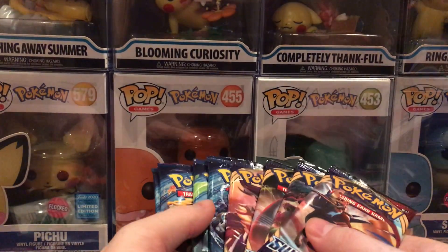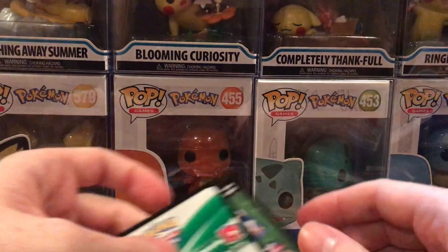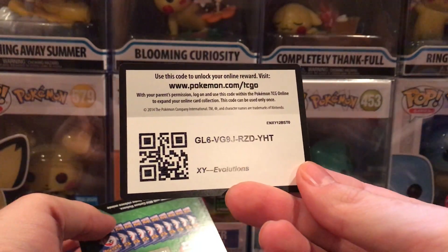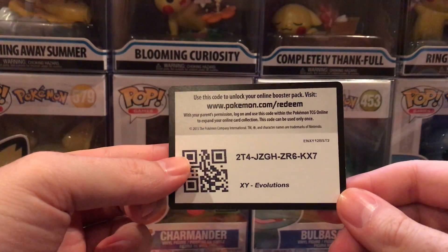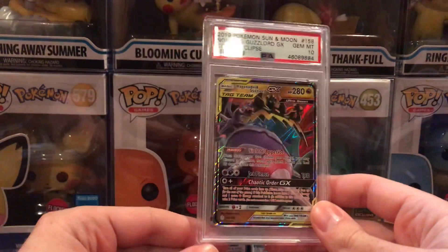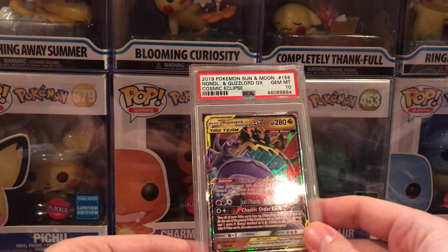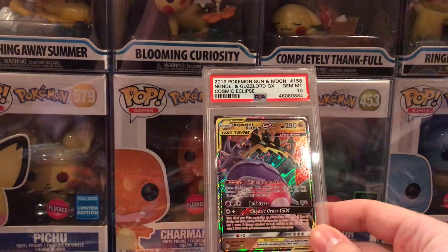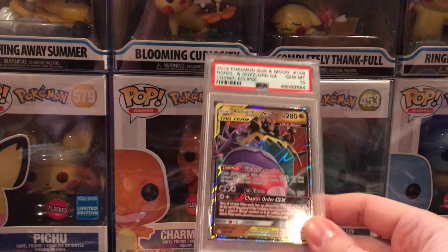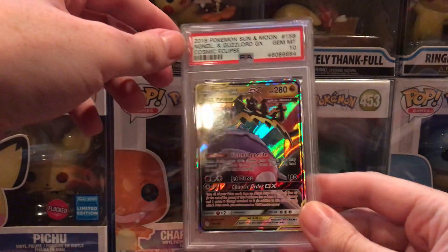Hey everybody, it's Star Freeze here and today we're going to open up some Sword and Shield and some Evolutions. I got a couple extra code cards to give away today — a code card for Evolutions and another code card for Evolutions. I'm also giving away this Gem Mint 10 Sun and Moon card for my 100th giveaway. Please like and subscribe and you'll be entered to win this card for the 100th subscriber giveaway once we reach that.